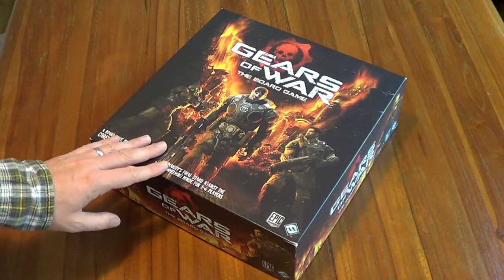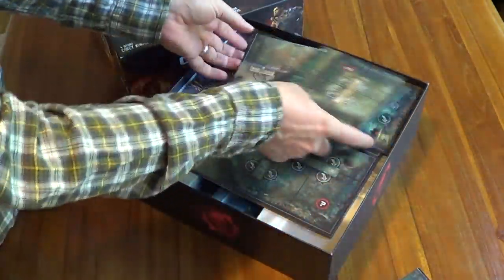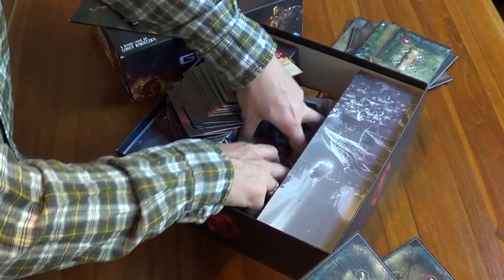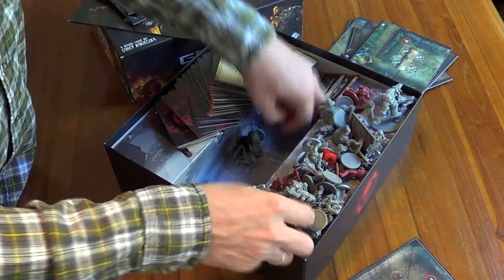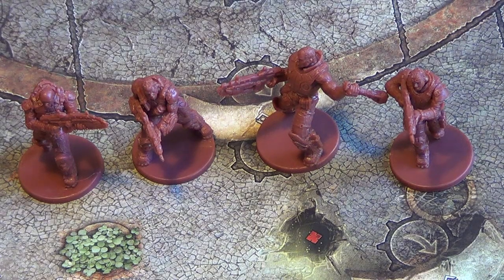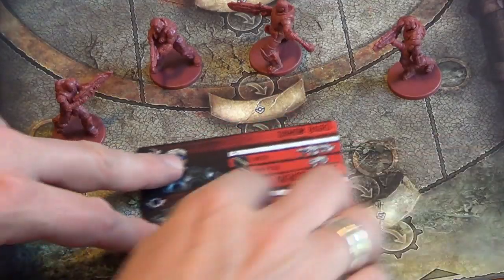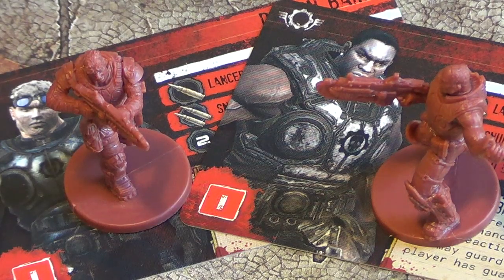Let's open the box and have a look at the components. First thing we need to do is choose our COG characters — we're going to choose two of these guys. These are the COG character cards and we're playing two players, so we need to choose two. These are the two guys that are going to try and complete the Roadblocks mission.